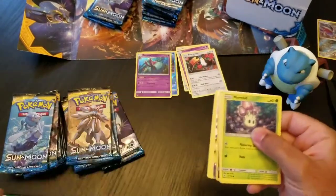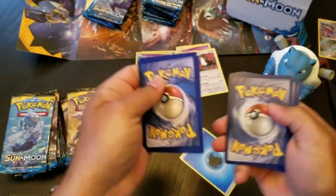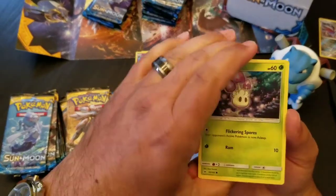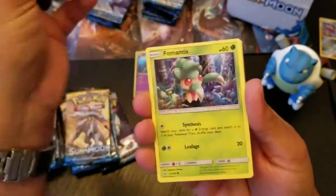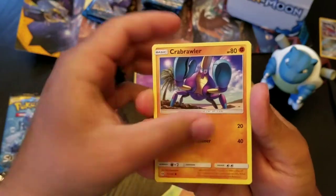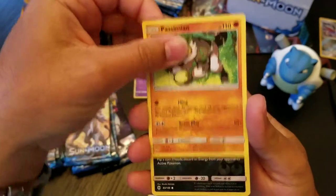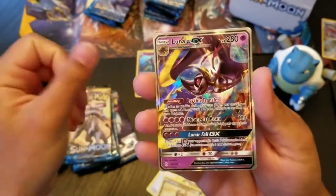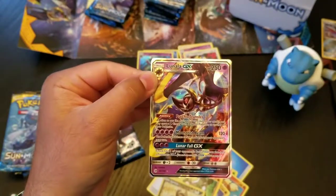I'm giving it away — we know at least this one's a GX. Alright, so that's good. Try to keep it a secret — I know we saw the border already. Morelull, Fomantis, Surskit, Growlithe, Crabrawler, Hintzer, Howe, Passimian, Reverse Holo Sandile, and a Lunala GX. I was really hoping to not get any Lunalas, to be honest with you.